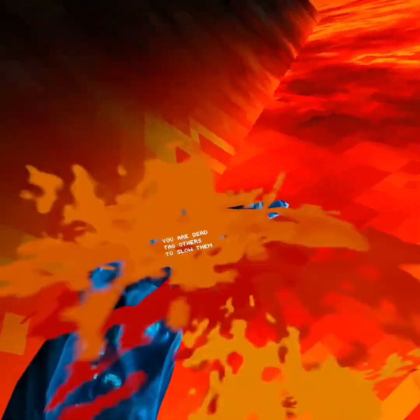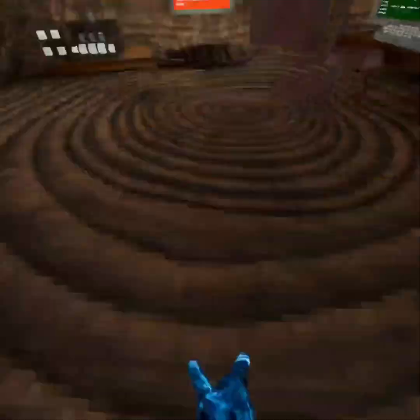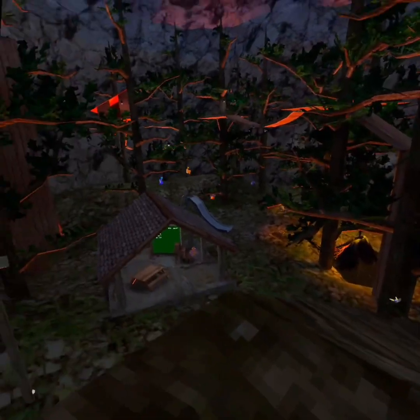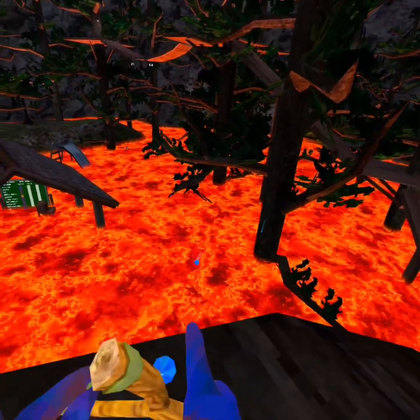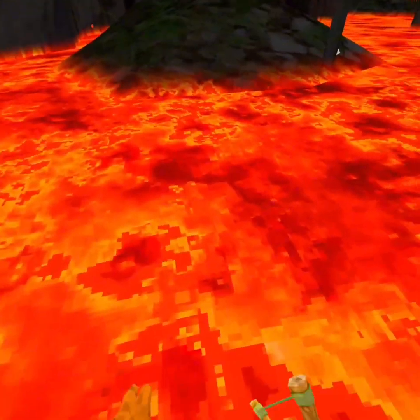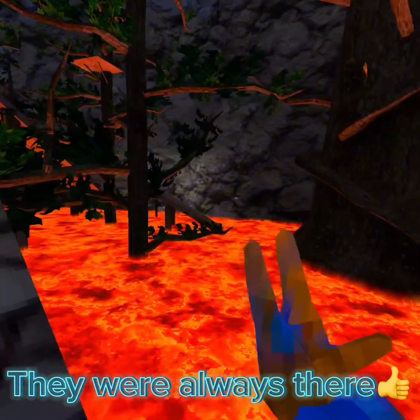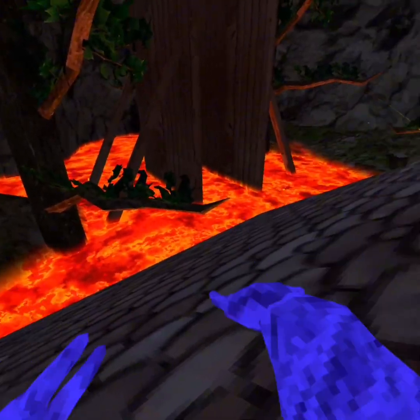So what happens if you jump in the lava in hunt? If you jump in the lava, then you become a dead monkey — that makes sense. Let's see what happens in paintball, or paint brawl, whatever you say. It has like a little splash effect — that's really cool. You instantly die. There are little particles — they might have been there before, I didn't notice them.